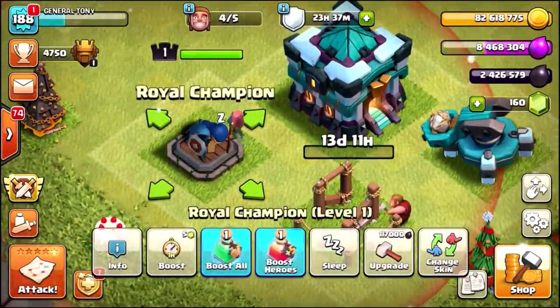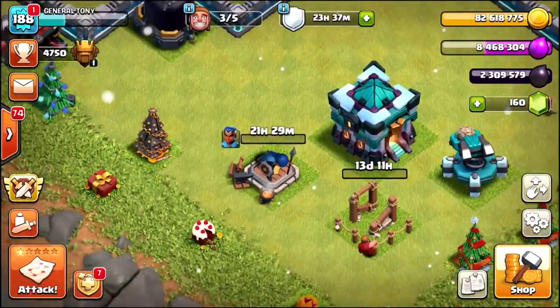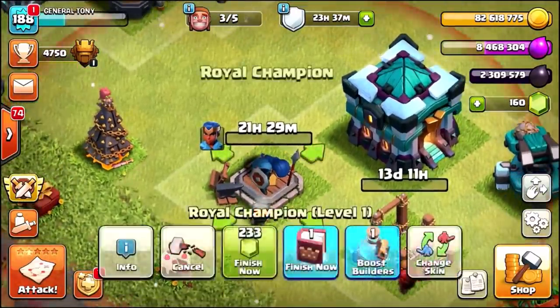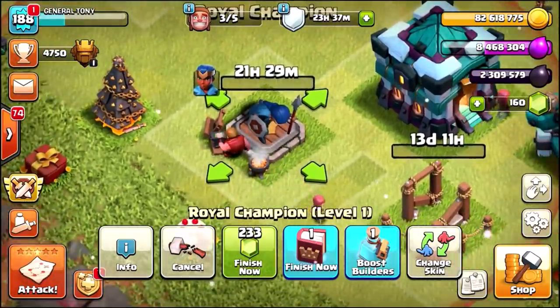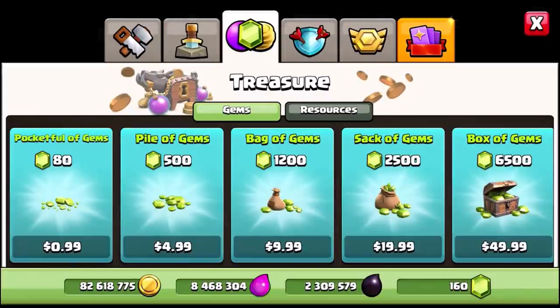Upgrade 1: 21 hours 30 minutes, 117,000 Dark Elixir. I'm going to put the Royal Champion here because I just want to see how many levels we can upgrade her. Level 1 — only 233 gems to actually upgrade her. I'm gonna go into the shop and buy a bag of gems, because for the first couple of levels we're not gonna use the books of heroes. Instead we're gonna use some gems — let's grab a bag of gems for $10.